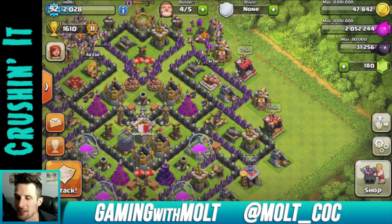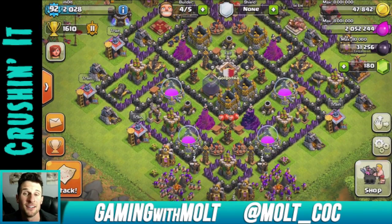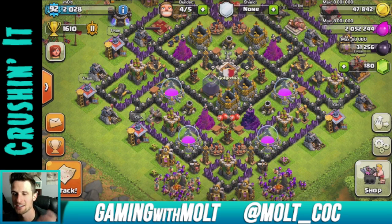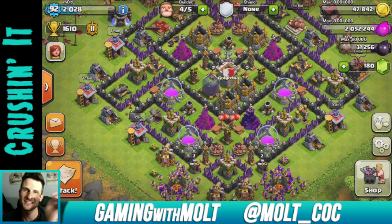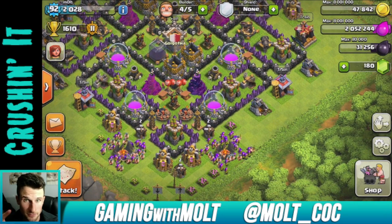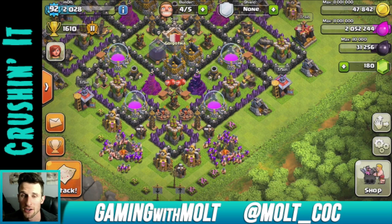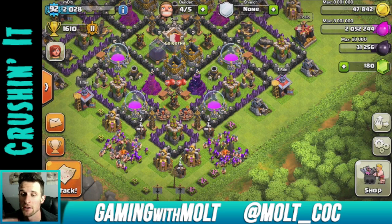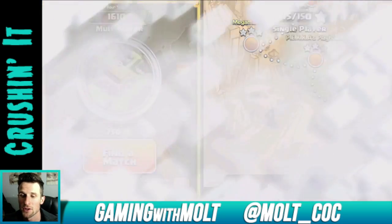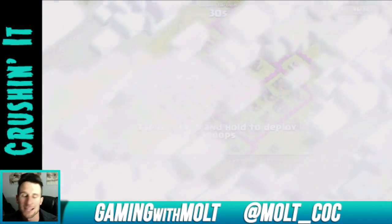And that is what we are going to be doing. The goal in today's attack is two-starring a Town Hall 7 with just a hundred barbarians and a hundred archers — no spells, no heroes, no clan castle, none of that. So that is what we're doing. We are going to go find a match right now of a Town Hall 7.